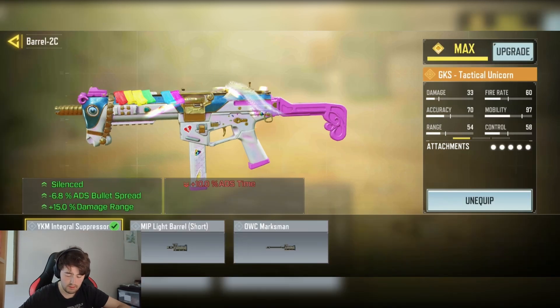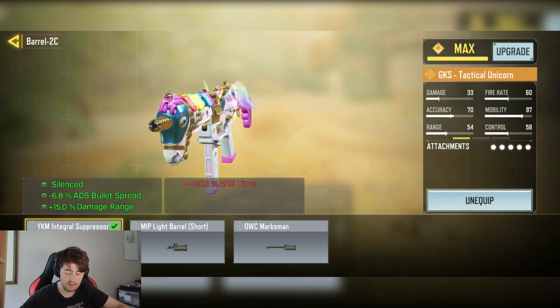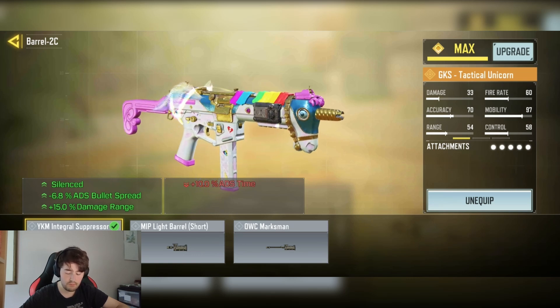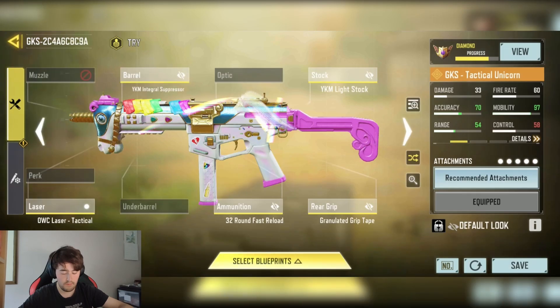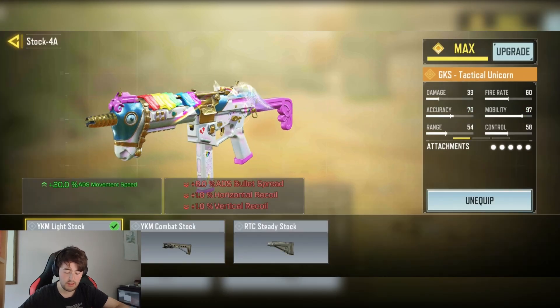We have the YKM Integral Suppressor with the barrel for side stability, minus 6.8% ADS bullet spread and plus 15% damage at range. We also have the YKM Lightstock for the plus 20 ADS movement speed.